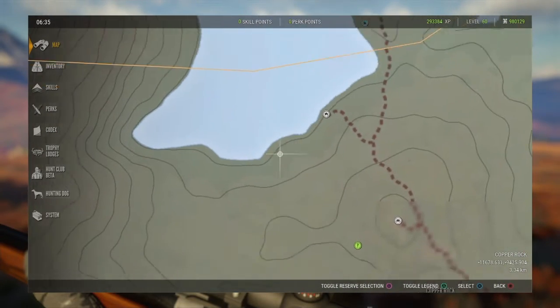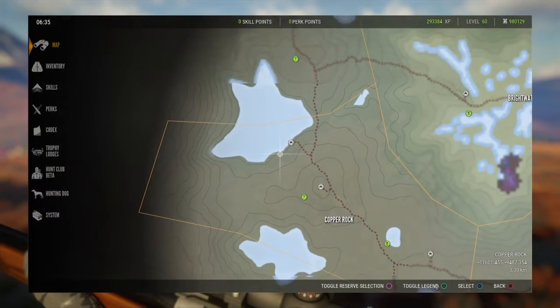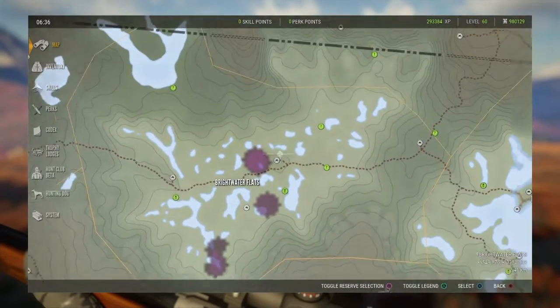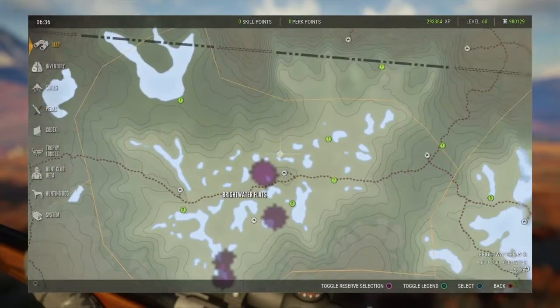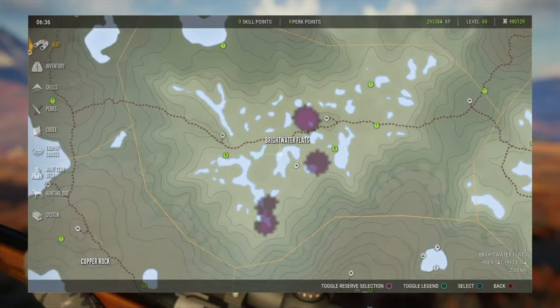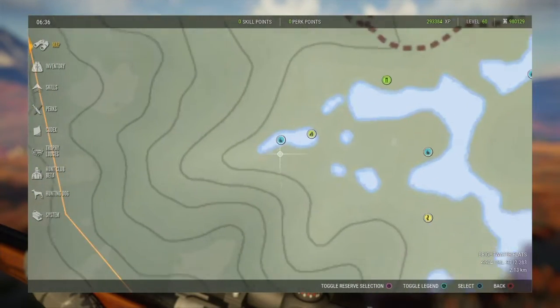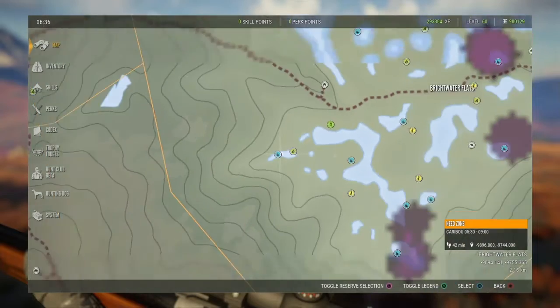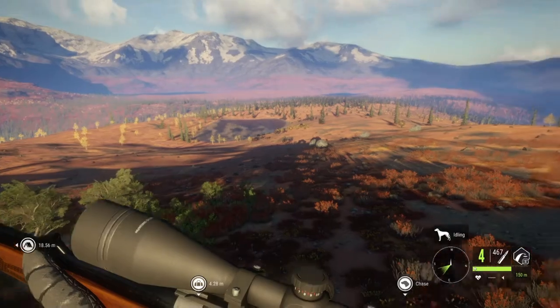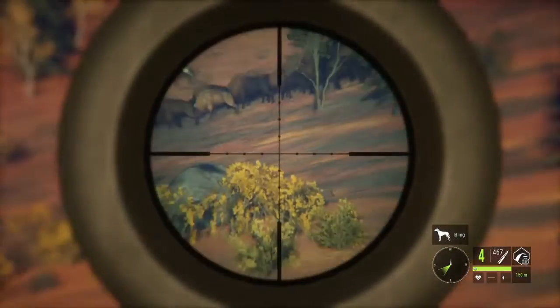Sometimes — not all the time, but sometimes — you get one or two right over here on Wolf Head Lake. This area of the wetlands is very good as well; it's a fantastic area. Right over here is actually where I found my troll leucistic. So those are all the areas for plains bison.